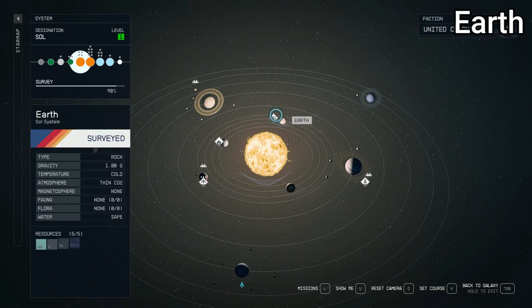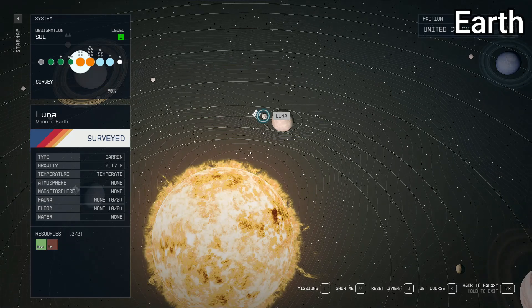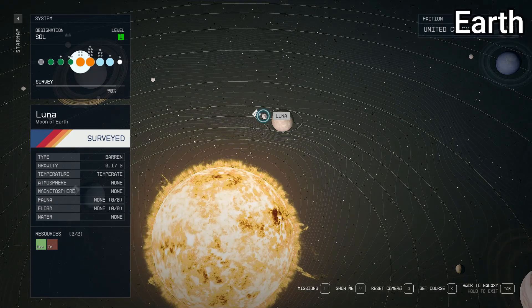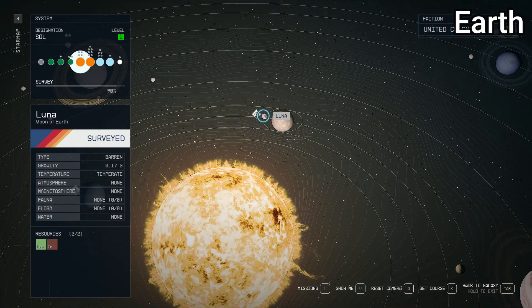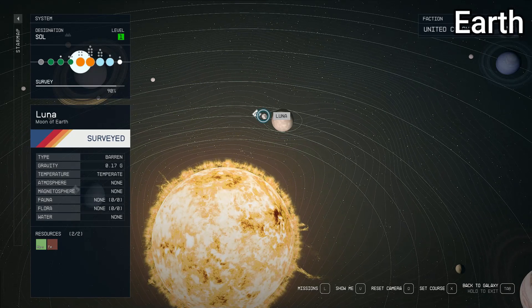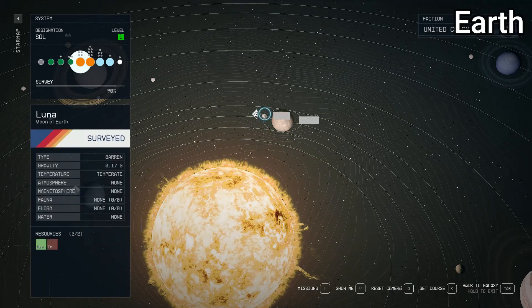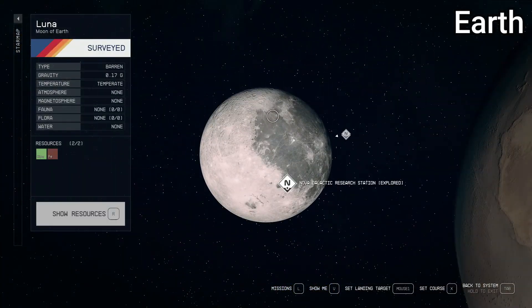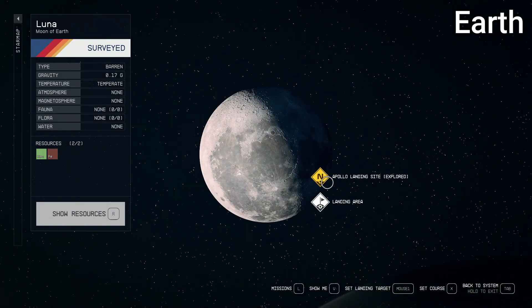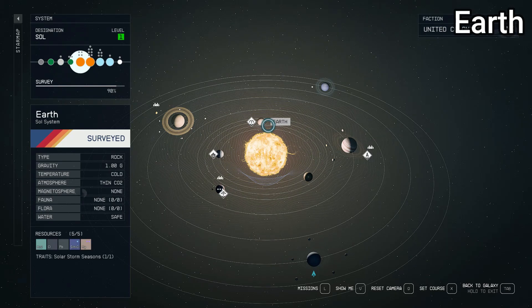Like real life, we do actually have a moon — Luna. It has very light gravity of 0.17, which is accurate. No fauna, no flora, no water — also accurate. There is iron on the moon, which is good. There's not a whole lot going on on the moon, but there are some facilities for story stuff and you can find the Apollo landing site, which is interesting. Again, relatively accurate.